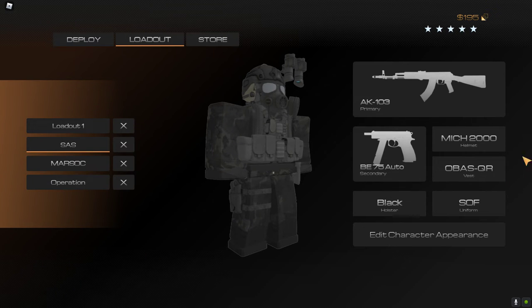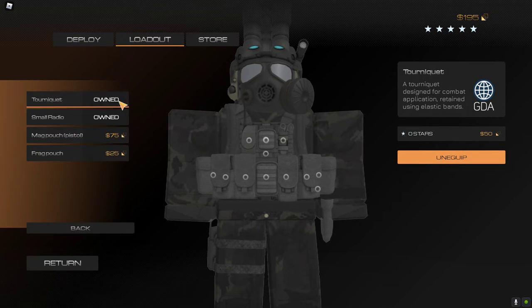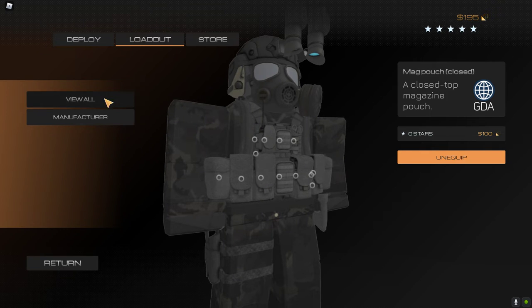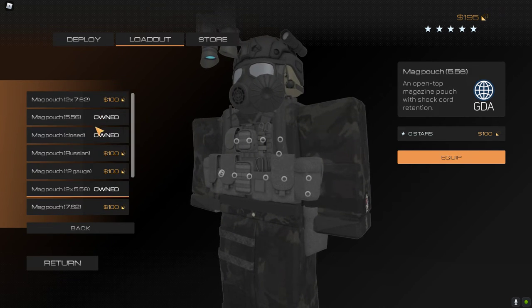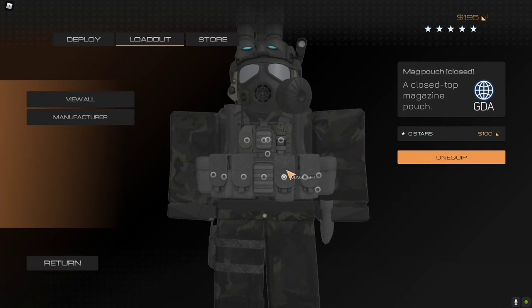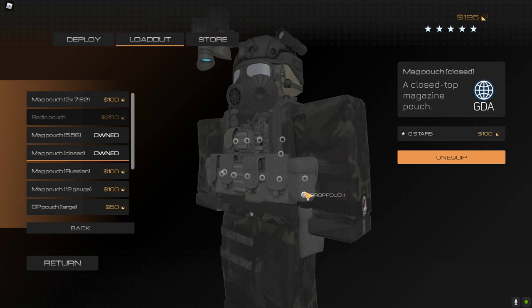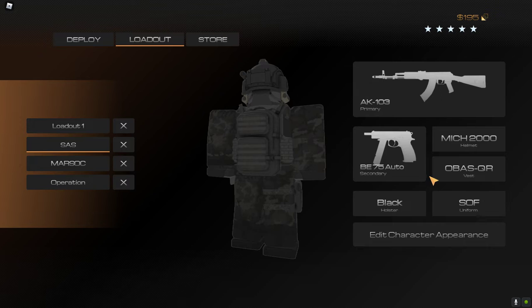For the helmet it's the same except I wear the gas mask. The vest has the small radio, and everything is largely the same. We've got the saw pouch, mag closed, GP large, and a mag pouch — two times 5.56. Then we have a mag pouch closed, dump pouch, and saw pouch.